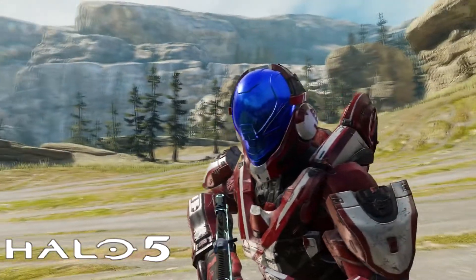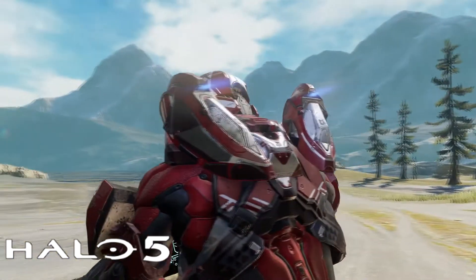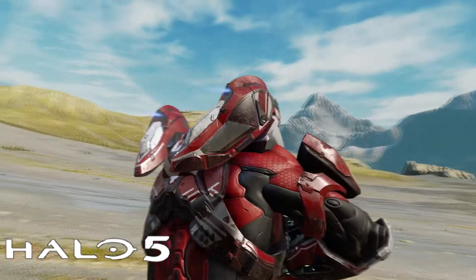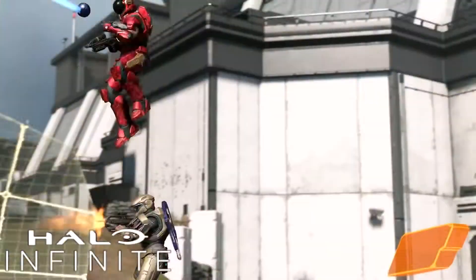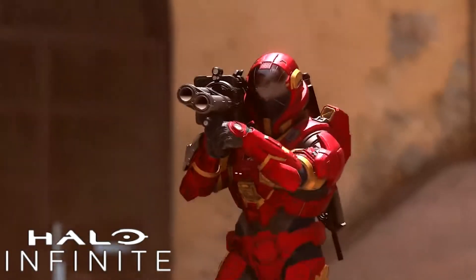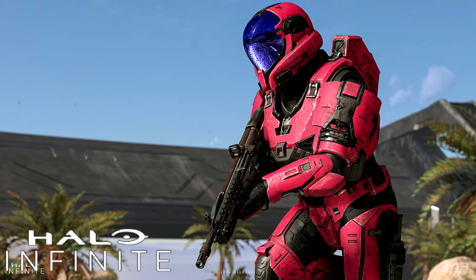The Halo 5 in-game description reads as follows: the EVA helmet can be paired with all mil-spec hard shell and mechanical counter pressure suits. The Halo Infinite Svesta in-game description reads as follows: the Svesta faceplate incorporates a programmable phased array antenna grid, though leveraging its full capabilities has proven to be a challenge for software developers.